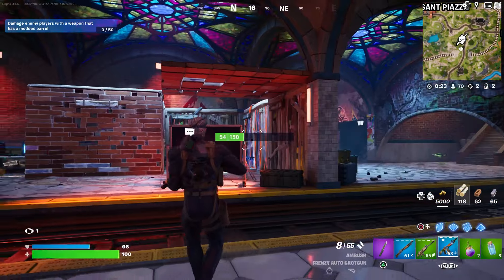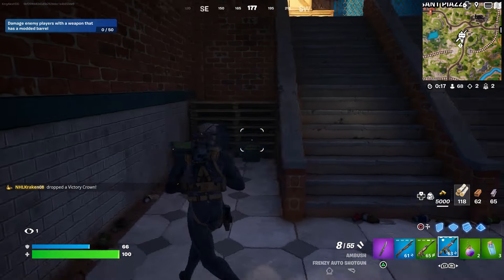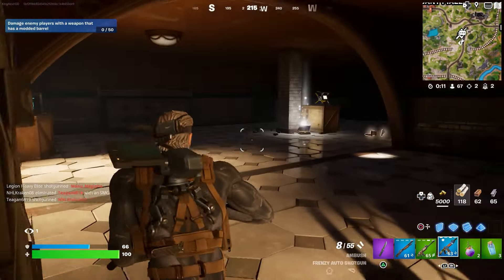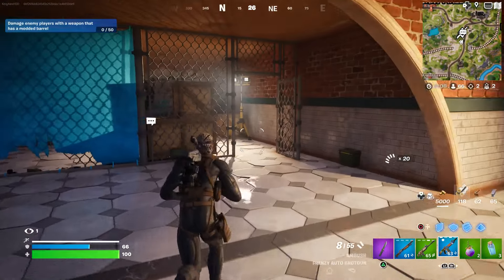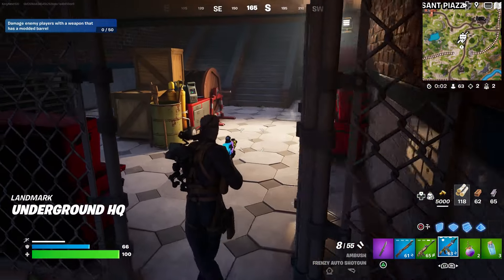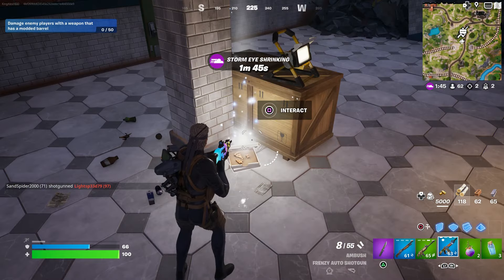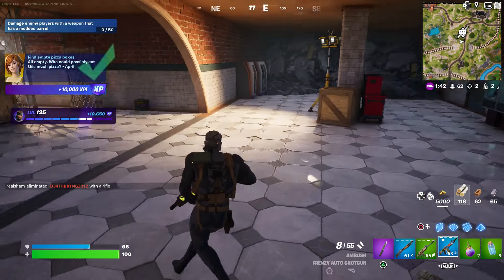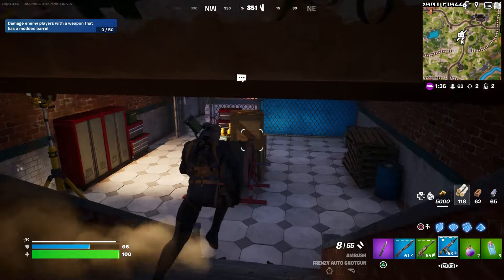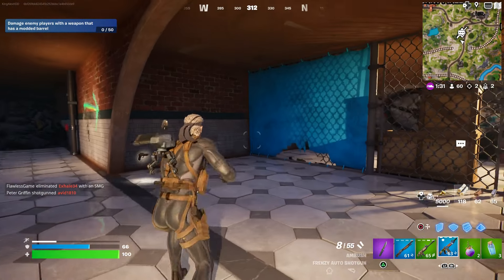Alright guys, so once again as you can see there's a bunch of sweaties here. I tried to finish the video but it's taking a little bit longer than usual because when you've got sweaty players coming here trying to complete the same challenge, it gets annoying. But yeah, this is the spot you have to come to - run over here and you're gonna get the pizza, which should be right on this spot. There you go guys, you complete all the challenges and that's it! That is all the challenges you had to do for this week. Make sure to leave a like, subscribe, turn on notifications - take care and have a good day.